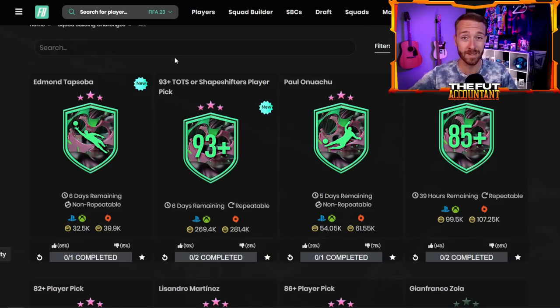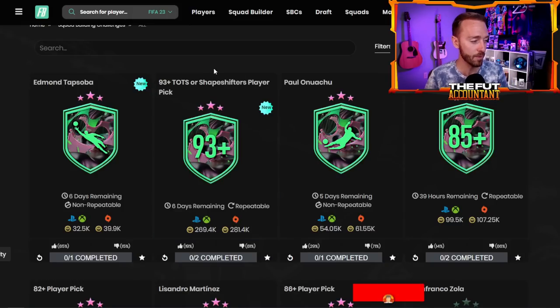As long as you don't have them as duplicates or red versions already in your club, this is a really solid player pick. It's expensive for a reason because it actually gives you a really good opportunity at packing those great Team of the Season and Shapeshifter cards. We even had a guy get Ousmane Dembele yesterday on stream — it was pretty crazy. Definitely worth the gamble if you can craft it once or twice.